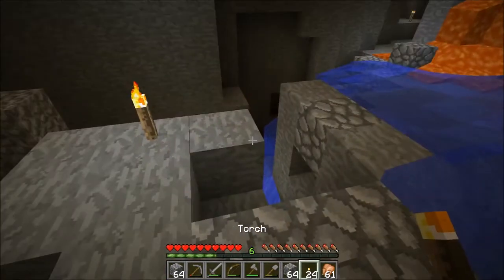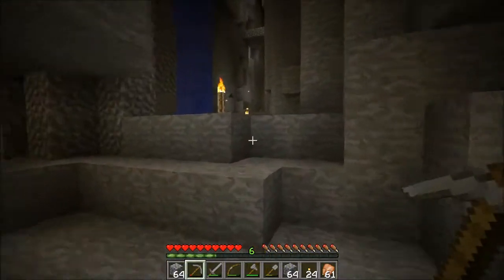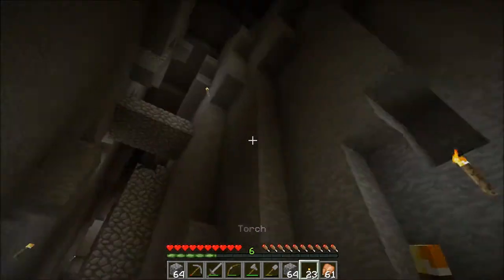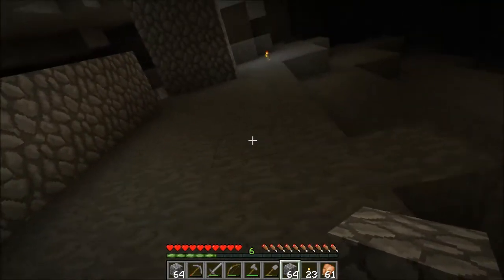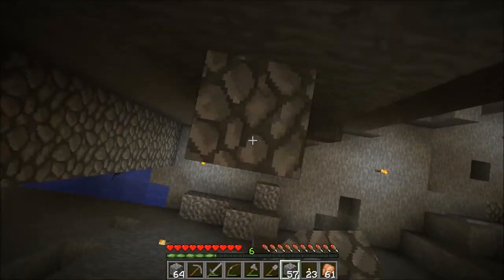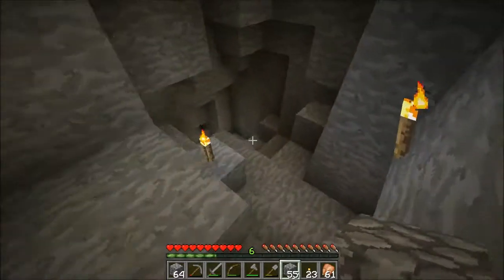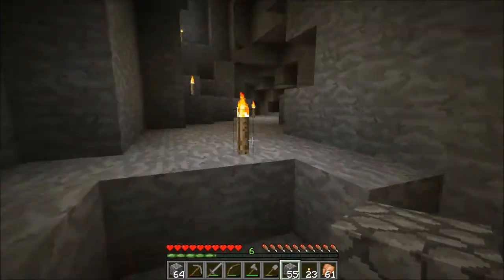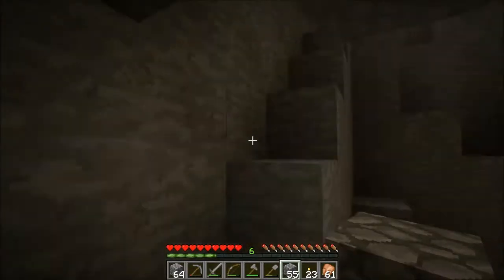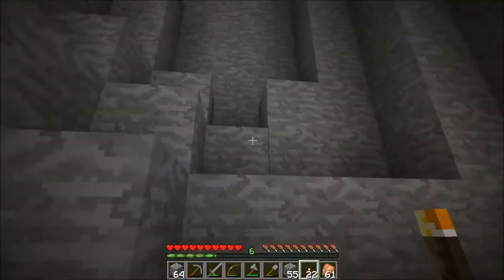I think what we will do today is we will build a bit of a skeleton grinder. Because why not? I found it early, which is beautiful. I mean, who could say no to all that XP? I'm gonna have to just build some stairs. What I'll probably end up doing is digging more of a straight shot into the grinder — into the area that I set up. And then putting a water drop. Maybe a piston. Well, I'm not that rich. Might have to deal with a ladder for now. No biggie.